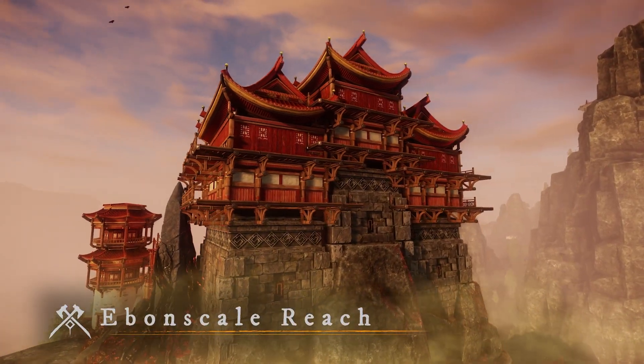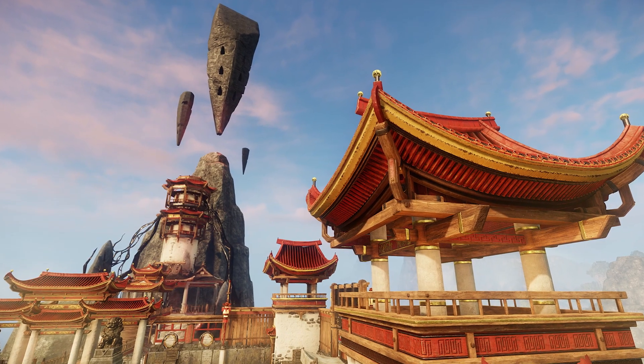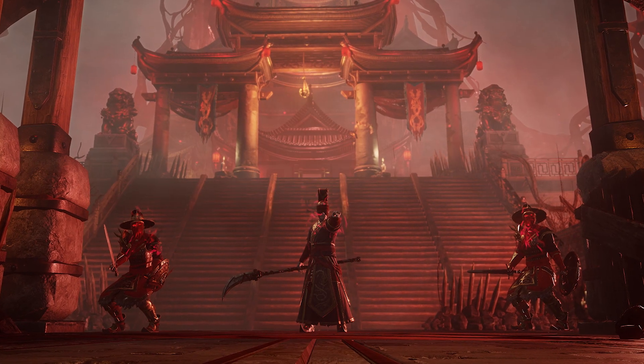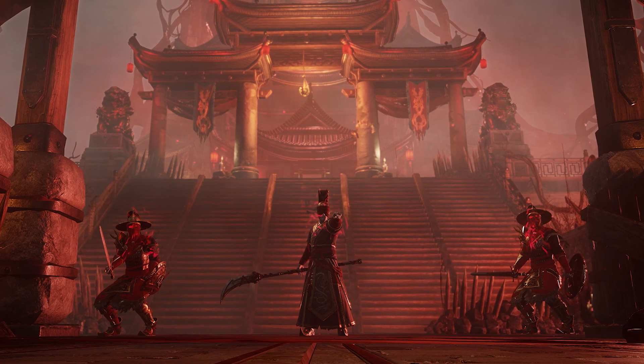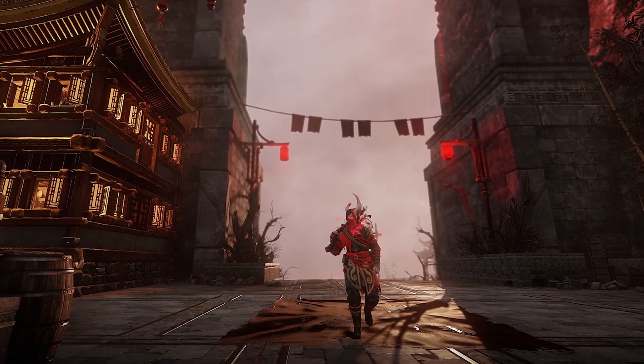A little bit of information we know about Ebonscale Reach: it is a fertile territory named for the black fungus that grows in abundance there. The area is home to the remnants of a long forgotten dynasty who must contend with demons of their past in the form of a fallen empress.